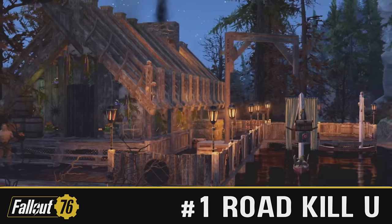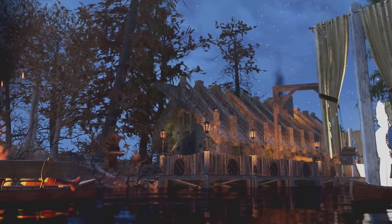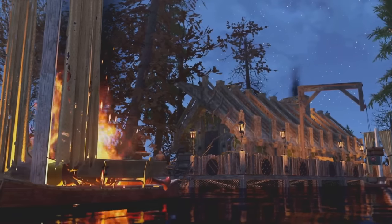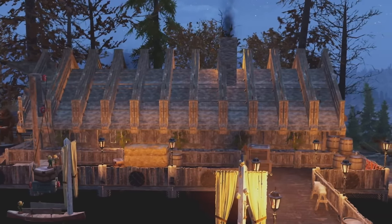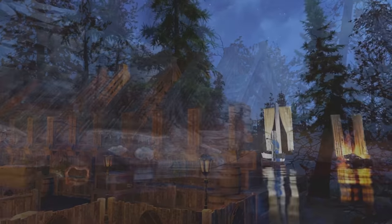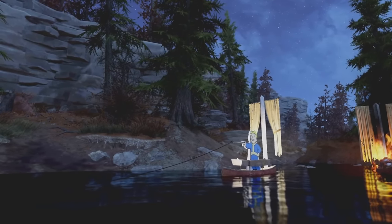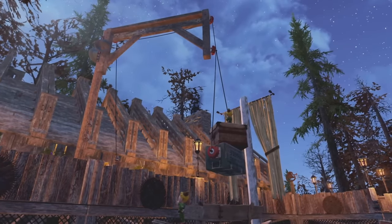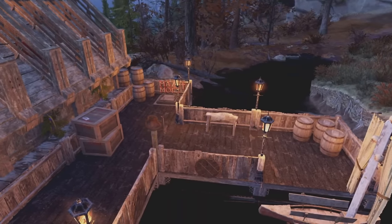Now we come to the number one spot. The winner of this week's clean category is Roadkill U with the Viking Longhouse. This thing is impeccable. Some of you may be thinking this looks more like an immersive camp - Vikings don't live in Appalachia, so it's not immersive. What it is, though, is a very well built and very time-consuming build. There's loads of little details everywhere - take for example the boats that Roadkill has made, with our vault boy standing on the deck of the boat fishing, and he's actually got a power conduit merged into a fish's mouth so it looks like a line's attached to it. Even the shields - Roadkill has made them all individually and placed them down. The attention to detail is phenomenal.